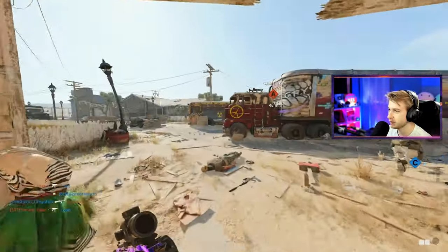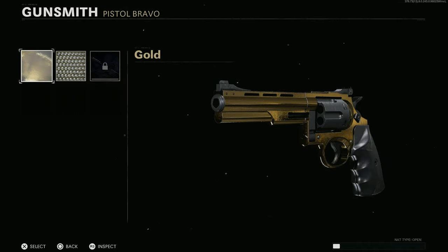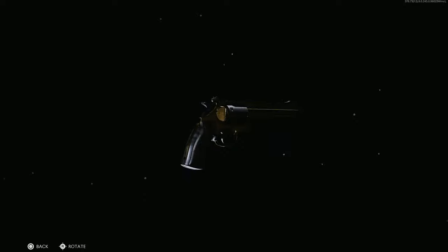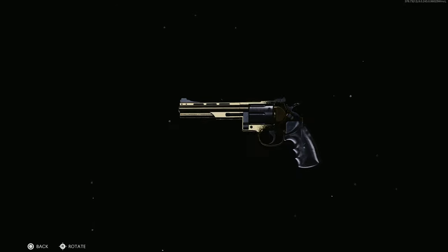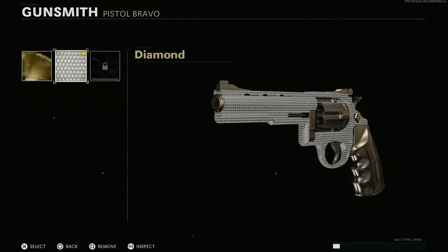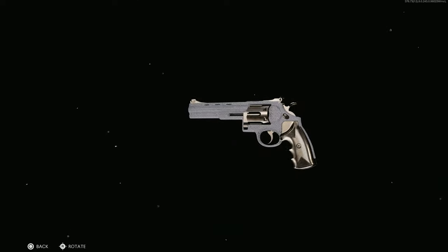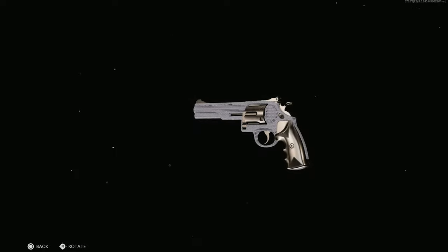Let's take a look at what the magnum looks like with the mastery camos. Here's gold — that looks nice. Pretty good coverage, wish it was on the cylinder more but it makes sense as a secondary color. Diamond though — that's beautiful. Love how that looks. So glad to be done with this thing and done with pistols in general. We are completely done with the pistol class.